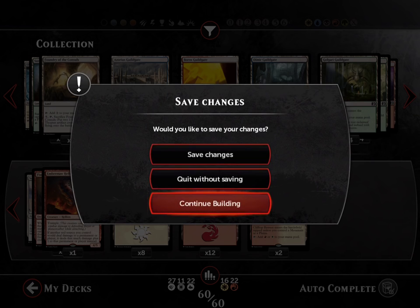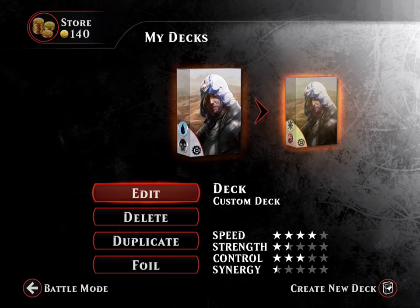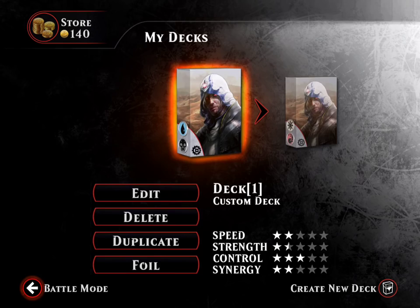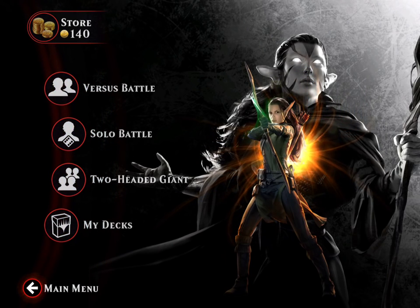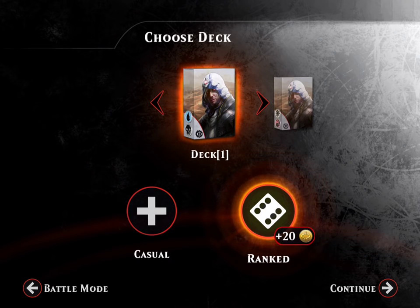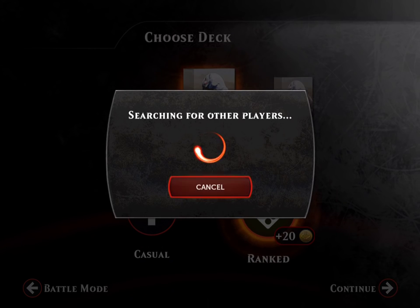So we're done. Let's save our changes and go ahead to battle mode. You can play against a ranked opponent and it looks for a person. I did this one time and I got blown out because the person obviously spent lots of money on their deck — the deck was like highly optimized.